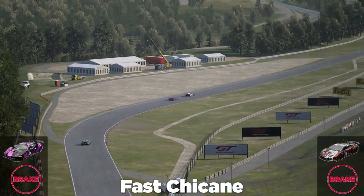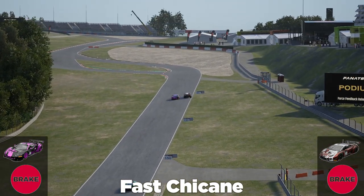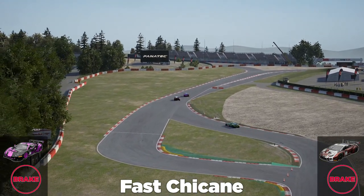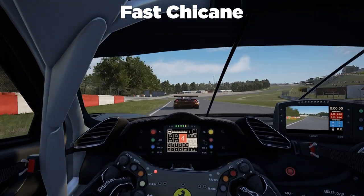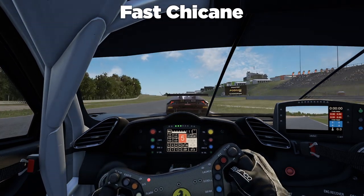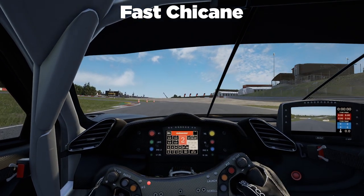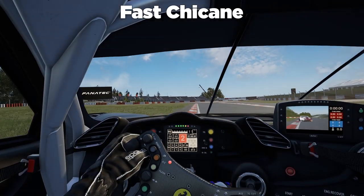Overtaking at a fast chicane — it's similar to a slow chicane, just faster obviously. We want to be somewhat alongside the car ahead so we can do a somewhat of a dive into the fast chicane. We've got in the slipstream here, pulling to the inside for the braking point. Brake at the normal braking point because we don't want to outbrake ourselves. A little bit of oversteer there but we managed to hold it — that's a nice overtake.